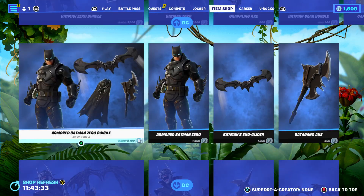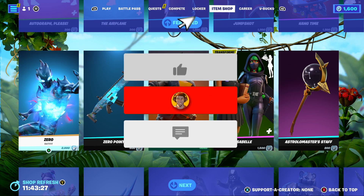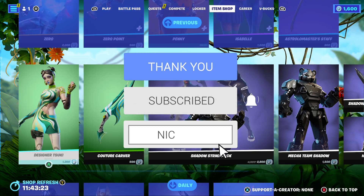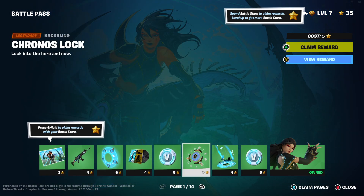Just before we get into today's video, if you guys would like anything in today's item shop, or you'd like me to gift you the Intrepid Engine Pack when it does get released, all you need to do is leave a like on today's video, subscribe to the channel with a notification, and comment your Epic Games ID and what you guys would like from the item shop. I'm also going to be gifting the Battle Pass to a couple of subscribers, so make sure you guys are letting me know what you want.